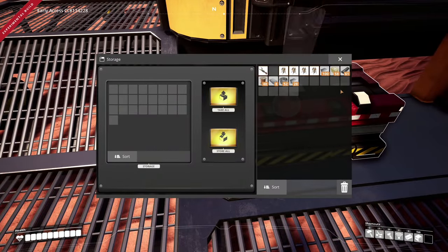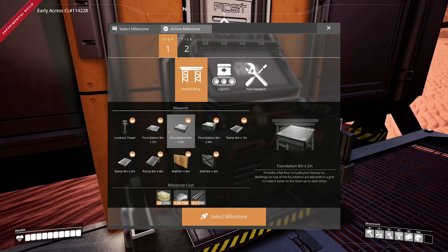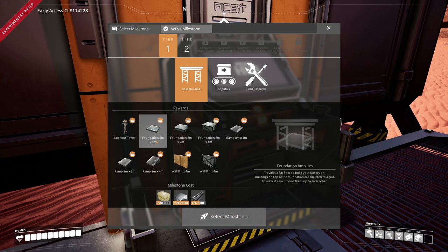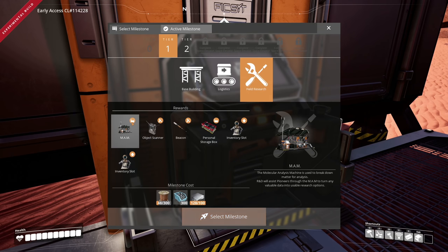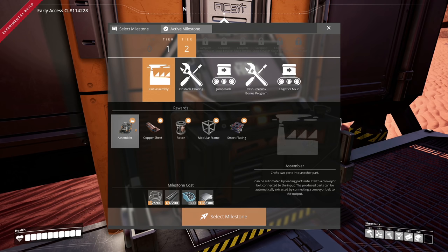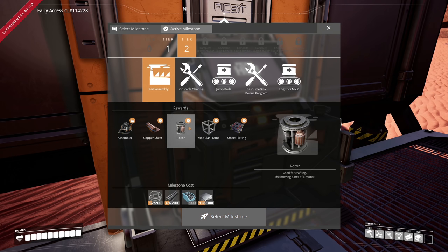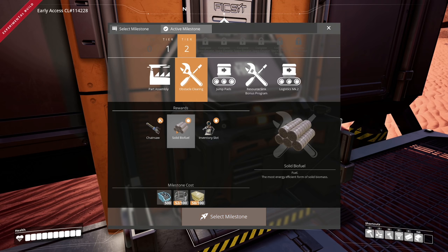Looking around at the build menu — base building has some new foundations: one meter, one by two, one by four, and a ramp. Logistics has splitter, merger, conveyor lifter, and a productivity display so you can see the efficiency of each building — I was just talking about that! The molecular analysis machine is something you actually have to build now; it doesn't come free. There's also copper sheeting, and the machines look great with the black and orange.